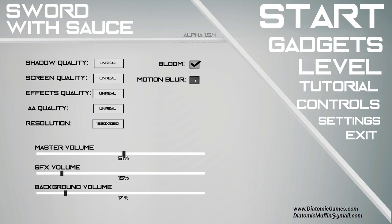I'm glad they let you turn bloom and motion blur on and off, as motion blur is a setting that always needs to go, and some games have bloom just up too dang high. At the bottom here we have our audio settings: master volume, sound effects, and background. For how small this game is, those audio settings are pretty much all it needs. As for general graphics settings, there should be at least an FOV slider — every game should have one and this game is no exception.